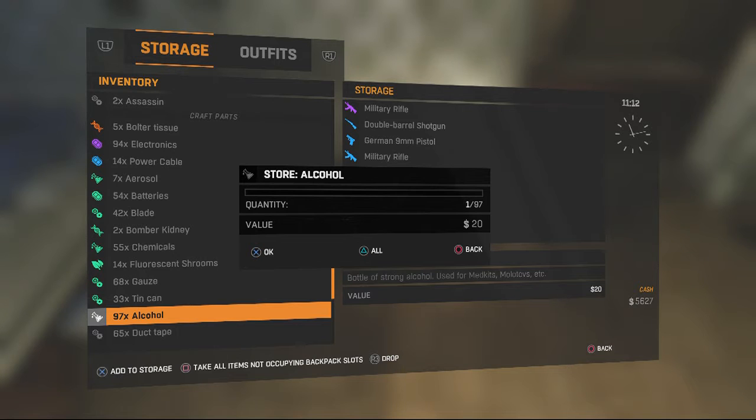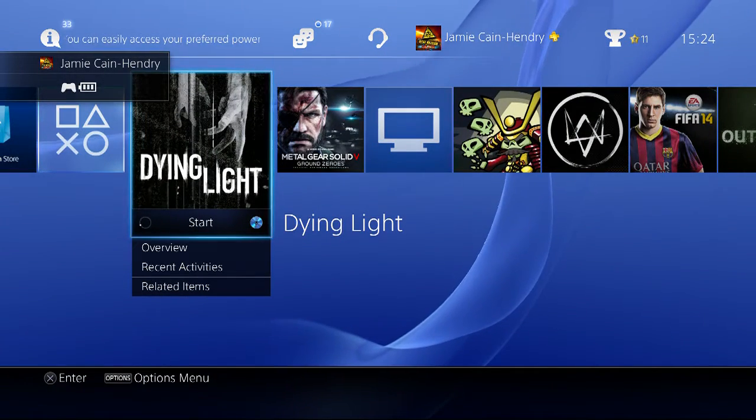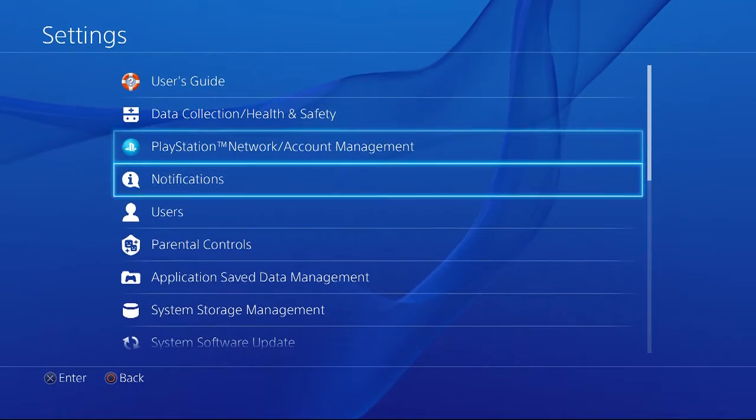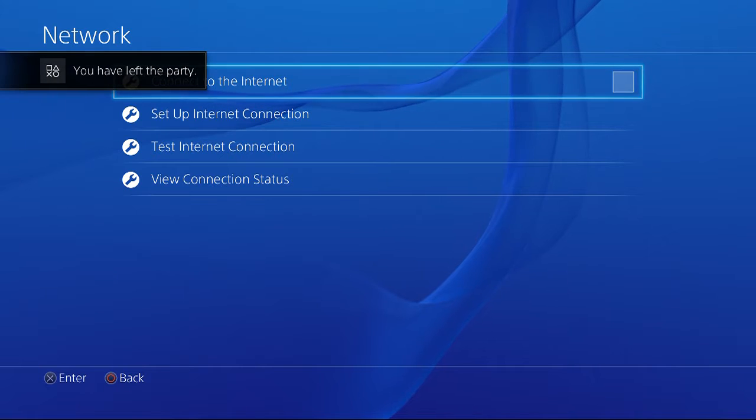Click on it and this menu should pop up. From this point, do not click anything else. You want to click your middle button — I'm not sure what it is on Xbox — and go to your network settings. It'll be the same on Xbox.